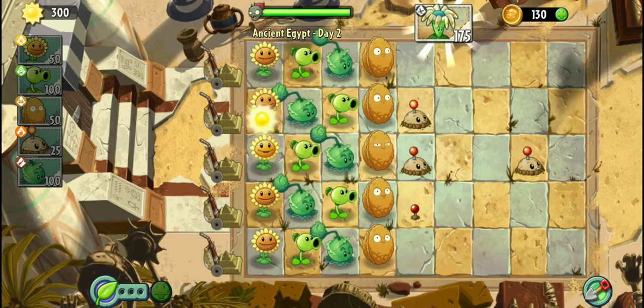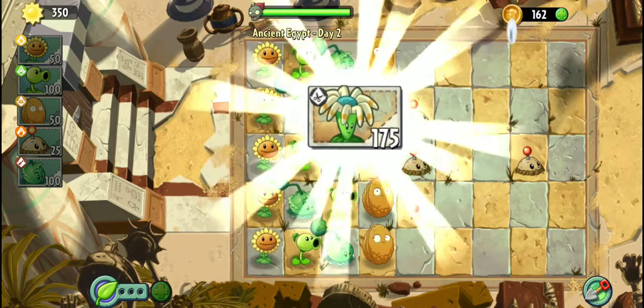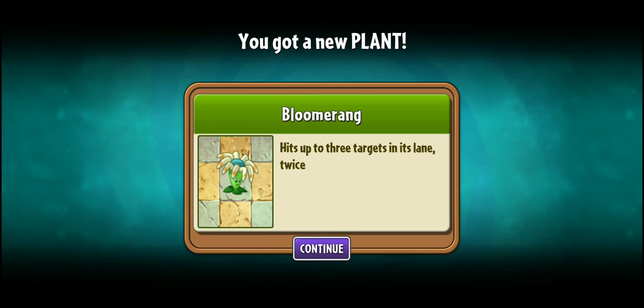Oh, you got a new plant! I know what it is — the Bloomerang. It hits up to three targets and it's thrown twice. Works like a Bloomerang though.